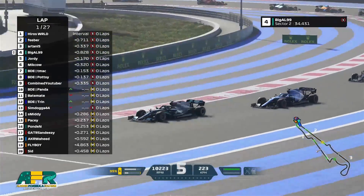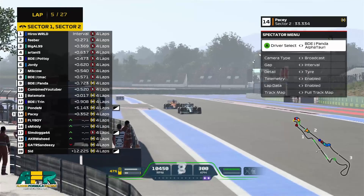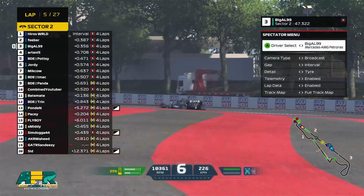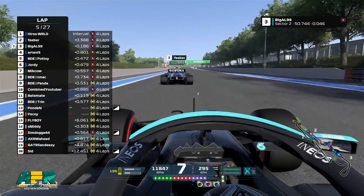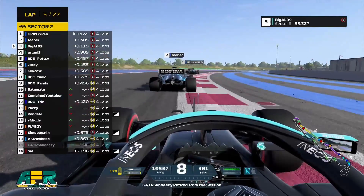We've had two casualties so far. Turn two seems to be a common occurrence. The Ferrari has gone around again just at the start of sector two — a tricky right-hander before the back straight — and he's dropped down to 19th. Oh, he's lost it again, he's in the wall and he's out. That's it, the Ferrari is out.